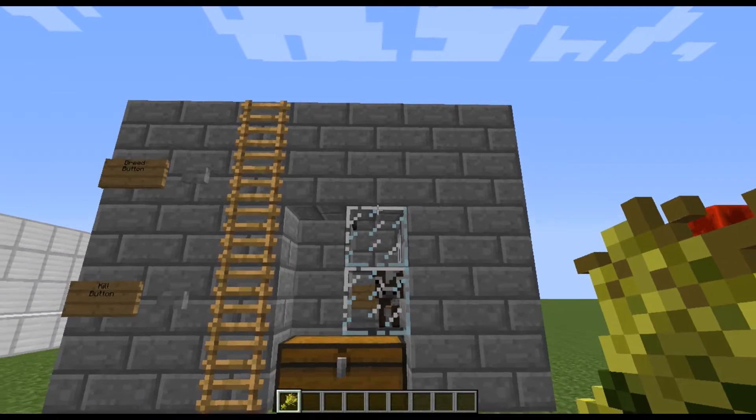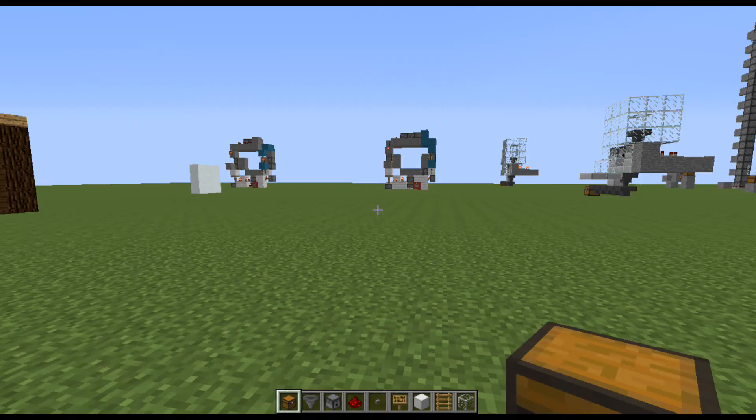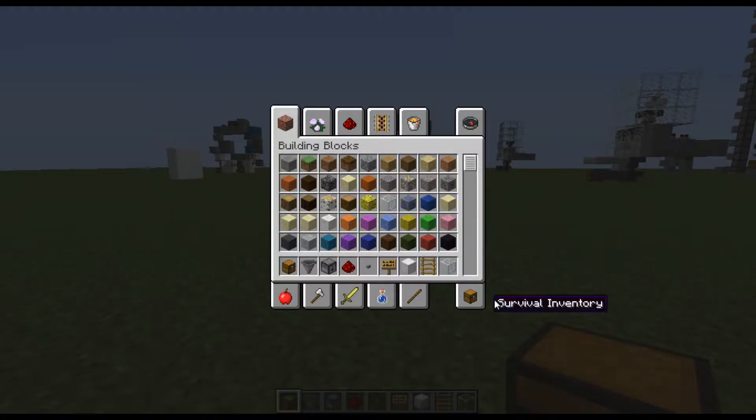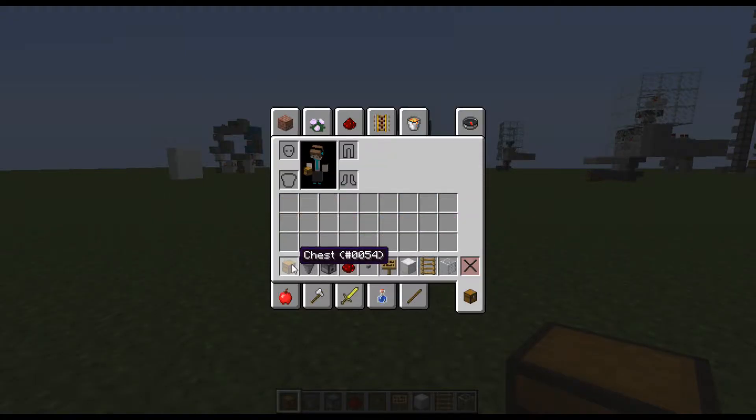So without further ado let's just build it. Before we crack on with the tutorial let's see what we need. We need a double chest, a hopper, two dispensers, a bit of redstone, two stone buttons - very important, it's stone - three signs, a block of iron, well this is going to be the building block of your choice, just make sure it is not wood, some ladders, and two pieces of glass.